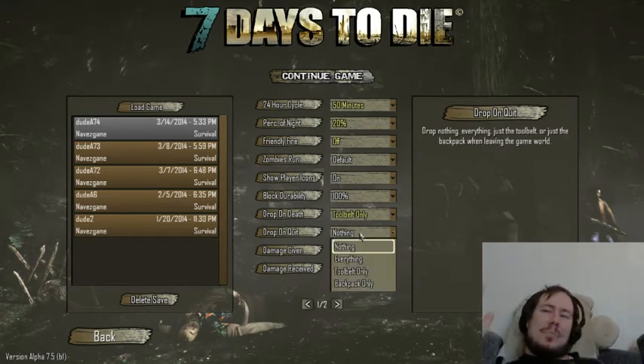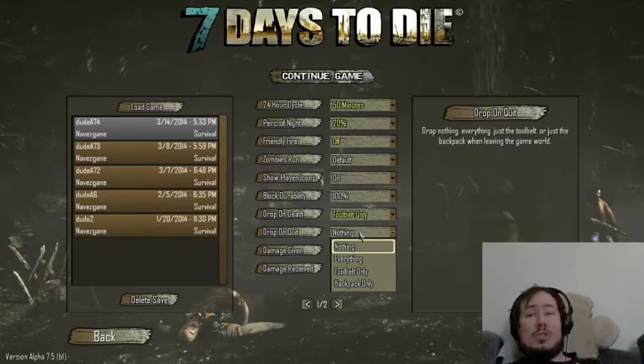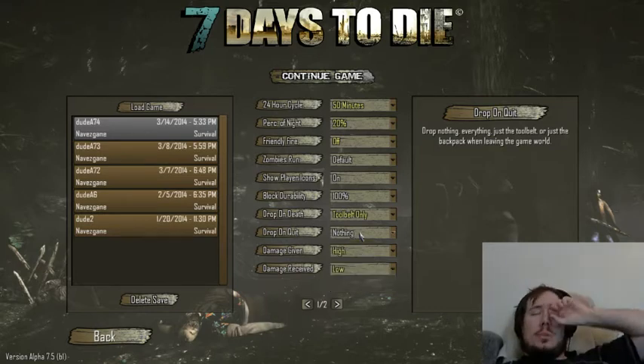Drop on quit — that's an interesting option they put in. If you're having a public server, drop on quit would actually be something good to have. Most people would probably set it to everything, so somebody can't come into a public server, take some high value materials they find, and then just quit and leave and never come back and destroy those materials. We have it set to nothing since we play with just our group, but keep it in mind for public servers.